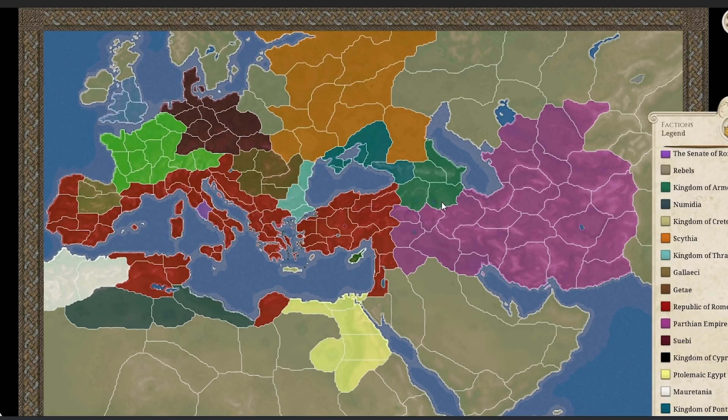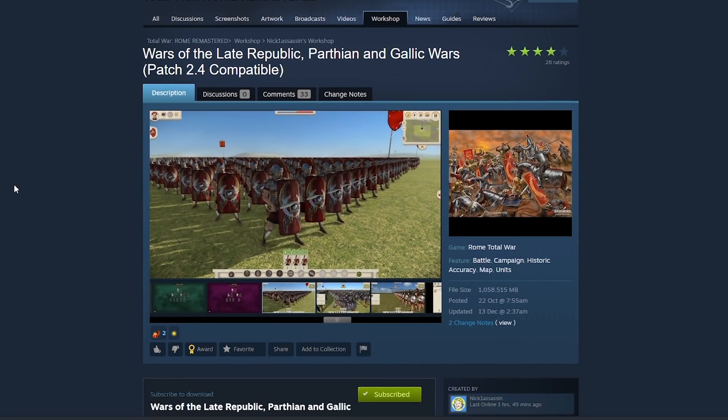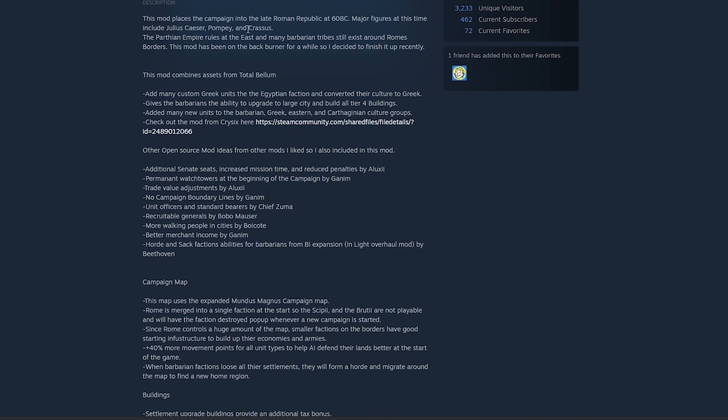In those mods you start with a faction in its early days — you have only a few settlements or even one — with lots of regions around you, avenues of expansion, new cultures, units, unit variation, and gameplay mechanics, all fantastically done. But what this mod does so well is depict a completely new time period in Roman history, and it does it really nicely with lots of other changes as well.